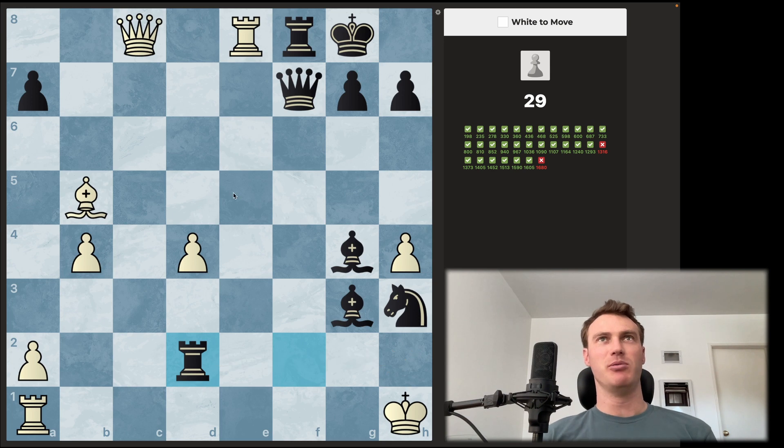It's mate in one, so we need to check, check, check, or we need to dismantle this threat. Pretty tough. We could block — but that doesn't work. It's really tough to stop this. So takes, queen takes — we have queen to c4 check in that position, which gives us a tempo. Then maybe king to the corner, but how do we stop this now? The queen being here isn't enough to do something about all these pieces. This is a tough one.